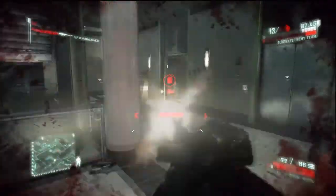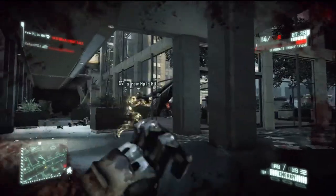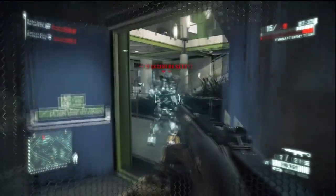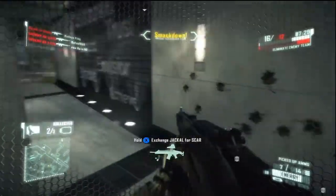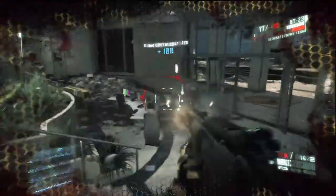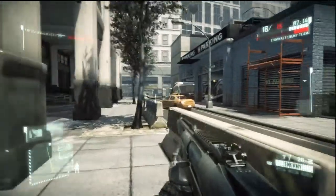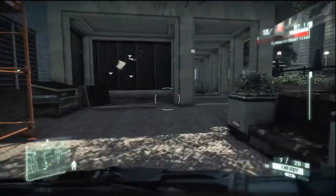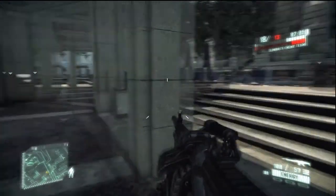Exchanging weapons is not easy. Got the assist, so I guess someone else got him. Now I have a shotgun and a machine gun, which is nice. Promotion, baby! See, that's exactly what I'm saying — I got four kills and I couldn't get the fifth because he got me. But I'm doing well with the shotgun because I'm killing people and then grabbing a different weapon once I have the kill.